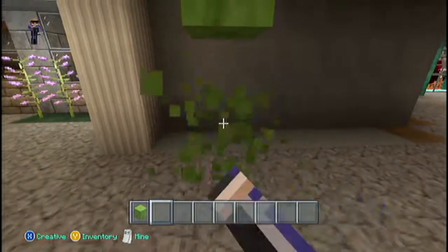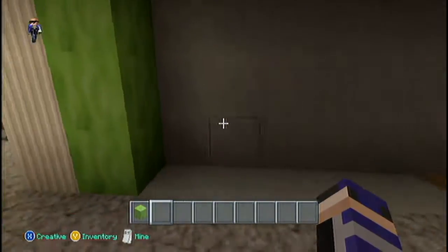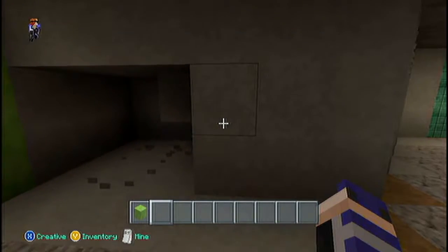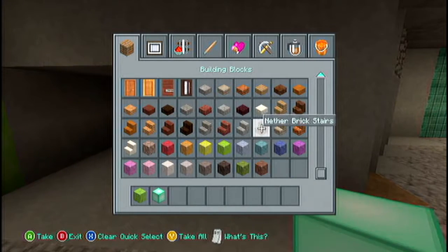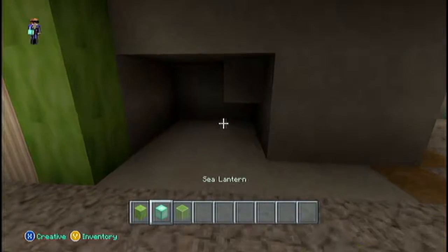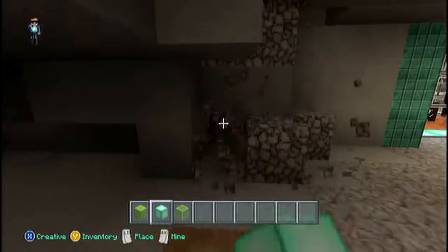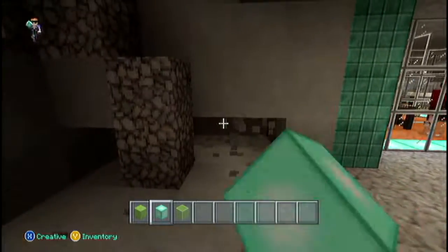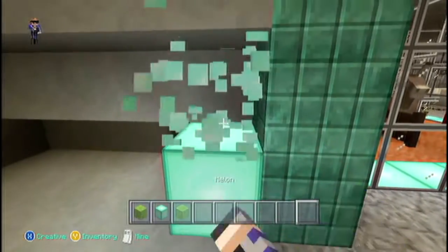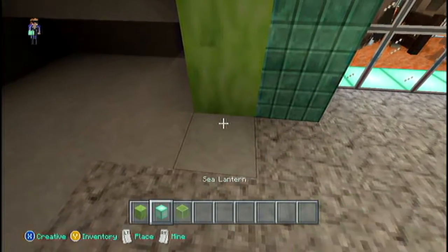Let's do watermelon. It doesn't even look like watermelon in this texture — if you just look at it, it'd probably look like a really cool green wallpaper. So this'll go all the way across and this will be open space here. Let's grab some sea lanterns and some green glass. It might be a little too much green but we can change the block on the inside so we don't have green walls, green glass, green ceiling — we get it, you're green. The sea lanterns will go right here.